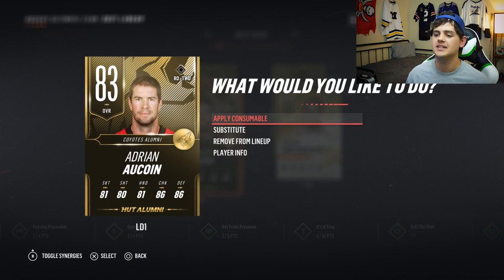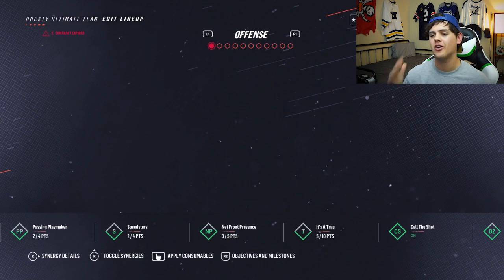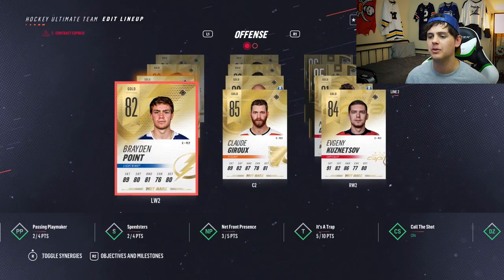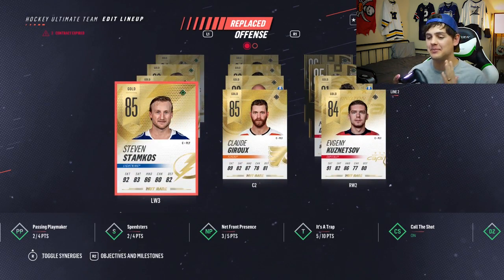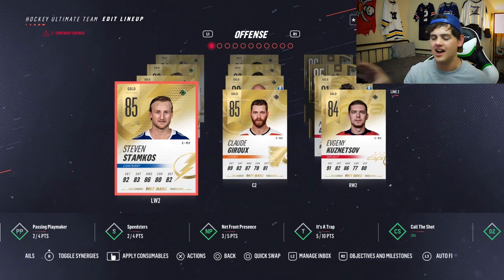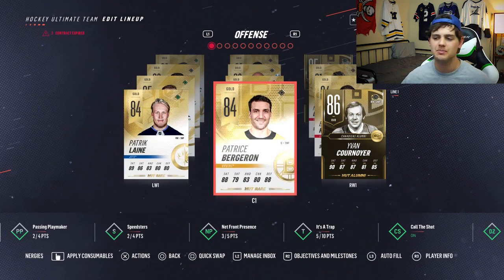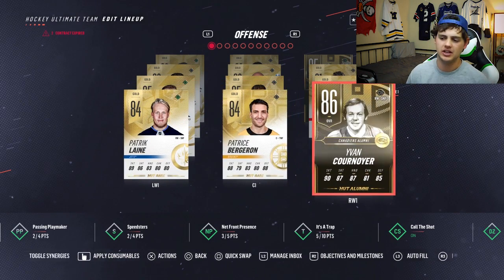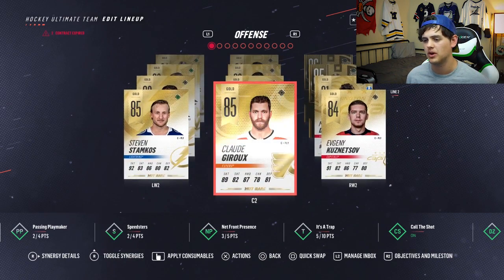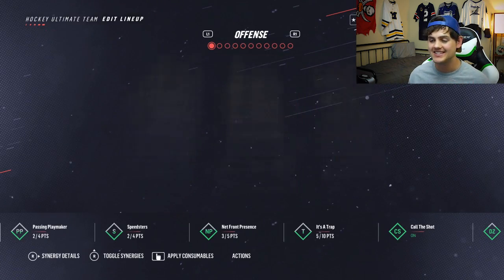This guy's going out — we can finally take him off the team. And now that line is looking a whole lot better. Stephen Stamkos — we can't have him sitting on line two, we're putting him up there. Stamkos, Giroux, and Kuznetsov — that's the new line right there. Laine we can't take off; Bergeron is the best center we have, and Kornoyer the Roadrunner — his speed is unparalleled. Let's do these contracts real quick and hop into the second game, try and go for max rewards.